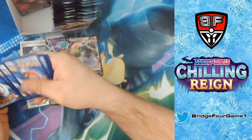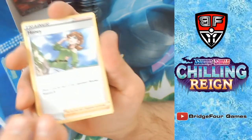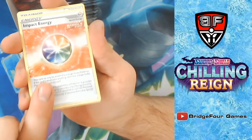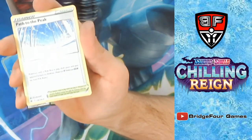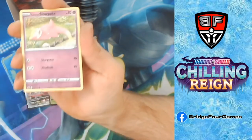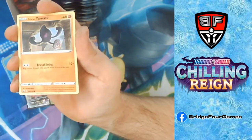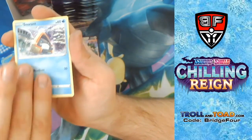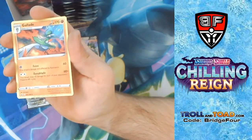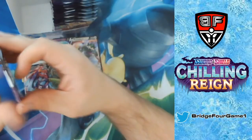Grass Energy, Honey, Impact Energy — which is just as good as Spiral Energy but for Single Strike Pokémon — another Path to the Peak, Deerling, Galarian Slowpoke, Coughing, Galarian Yamask, Snorunt, Sneasel, and Gallade. Last pack on this side.